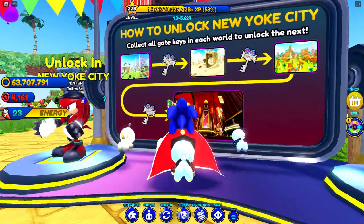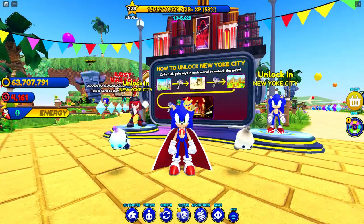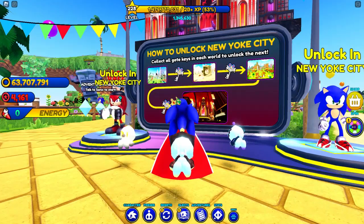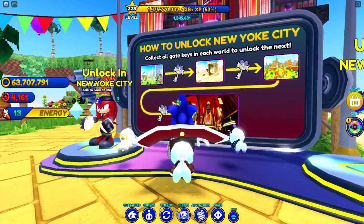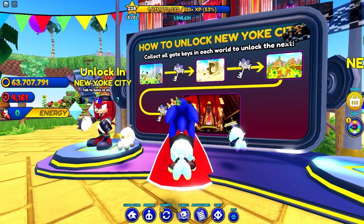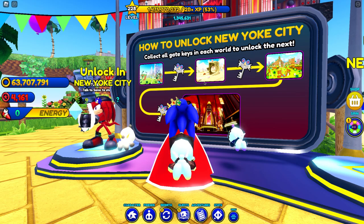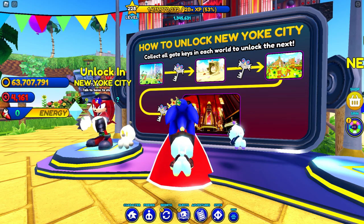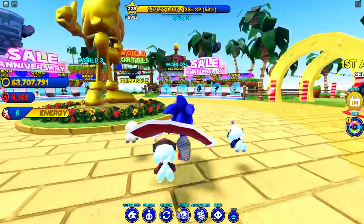Looks like we're going to get more prime characters than I thought, which is actually very cool. As you guys can see, a long time ago we already collected the fragment key to go to the Lost Valley and the fragment key to go to Emerald Hill. Now we need to get the fragment key to go to the fourth world, which is New York City, not Snow Valley anymore. This one is actually Green Hill, so this is world one, two, three — and the fourth one right here.